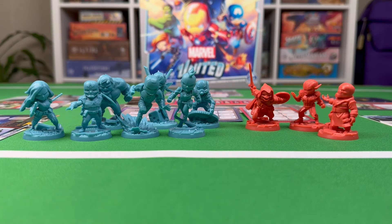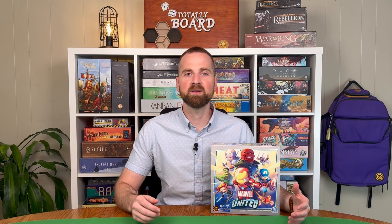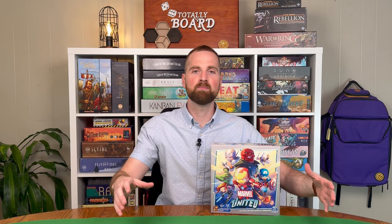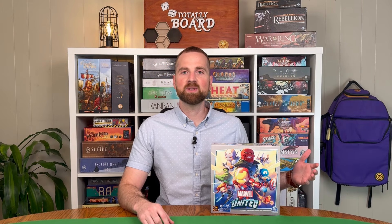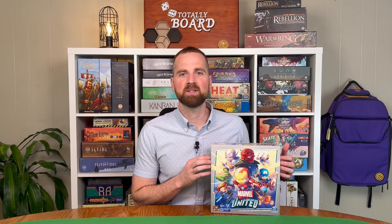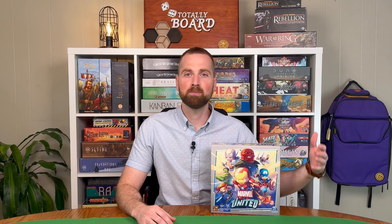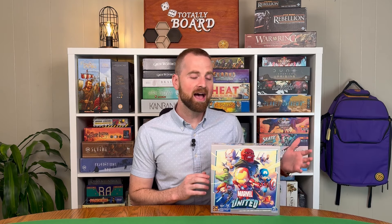You're going to have seven different heroes as well as three different villains to face off against. There is a lot of variability in the setup — you have different locations that you'll shuffle and set around the board, so the play area is going to be different most times you play. But the biggest reason I like this is the accessibility. The rules overhead is very minimal, super easy to pick up and play. You can play this with your kids, your younger sibling, your parents, and everyone's going to be able to understand it and have a good time.